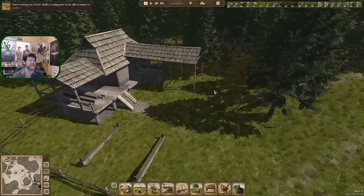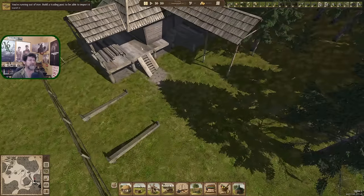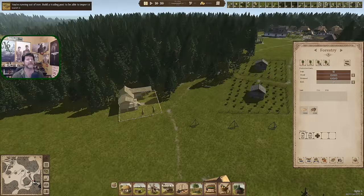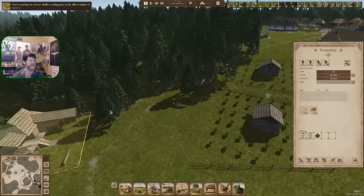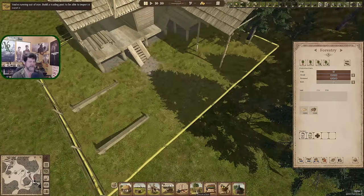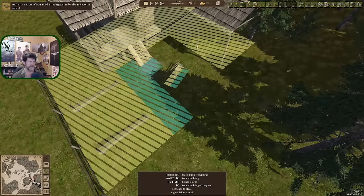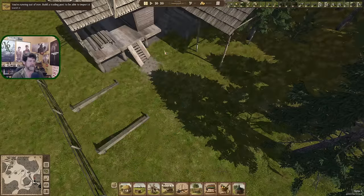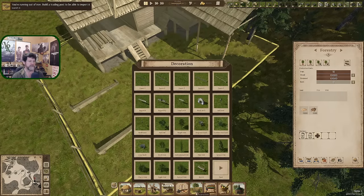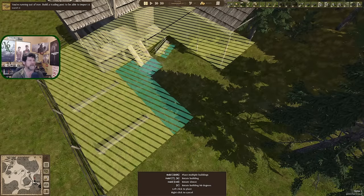A suggestion came in to put benches over here by the forestry, because they all want to take a break and head back to their house. Maybe we can shortcut a little bit of that by giving them a place to sit down over here. Can I put a bench in like so? Interesting - even though it indicates a great big rectangle, it's going to let me operate within it. That's good to see.